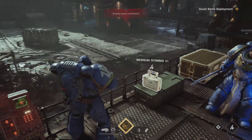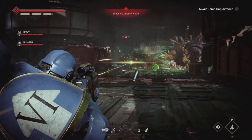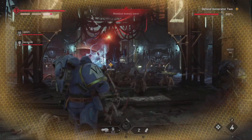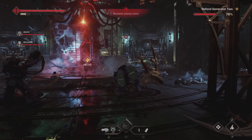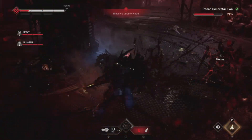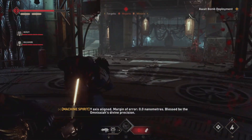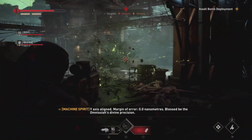Here they come. Hold your ground, brothers — the generators! Generator two needs support. Ex-axis aligned. I've installed it. Detecting tyranny. Operator requested. Reloading. Setting fractures. Get out of my generator! Detecting hive mind. Pathetic tyranny. We broke the Xenos. My axis aligned — margin of error less than 0.0 nanometers. Listen to the only science divine precision. Where to now?